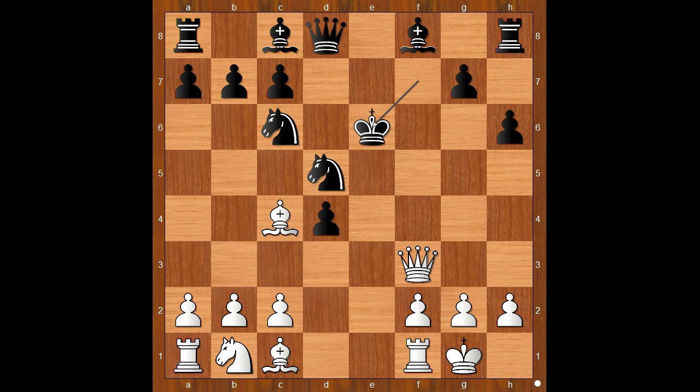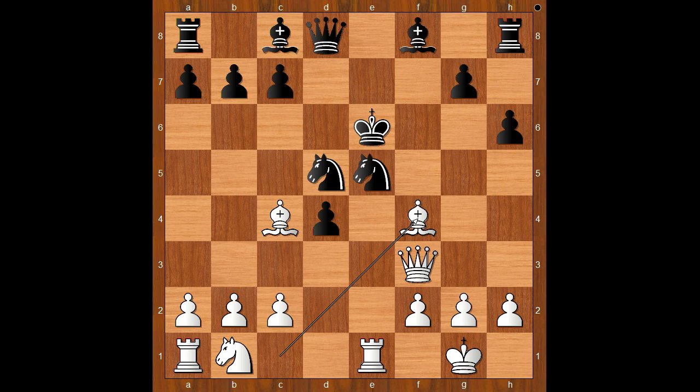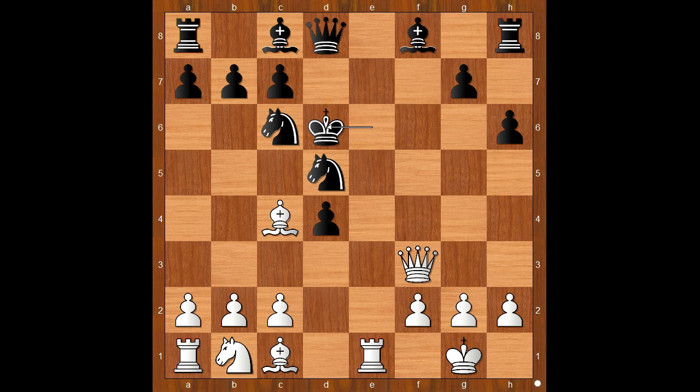White played the obvious move: Rook to e1, check. King to d6 — let's take it back. Knight to e5 would prolong the game, but after Bishop to f4, white still wins. Back to our game. King to d6 — Bush ended his own torture by playing this move. Can you see how? White to move and checkmate in one, and the move is Queen takes knight, checkmate.